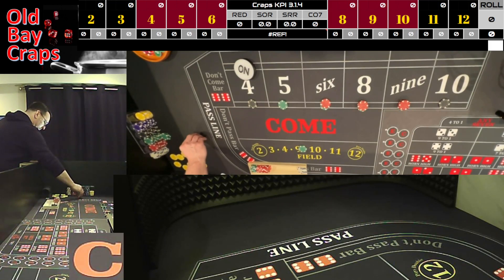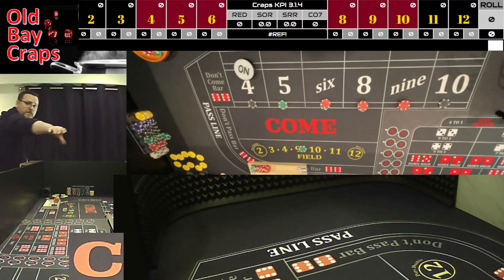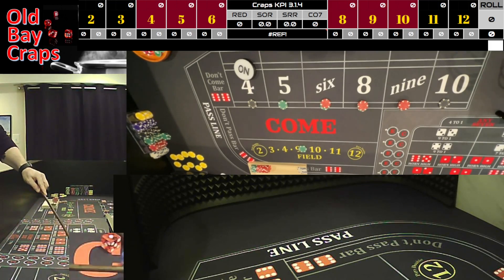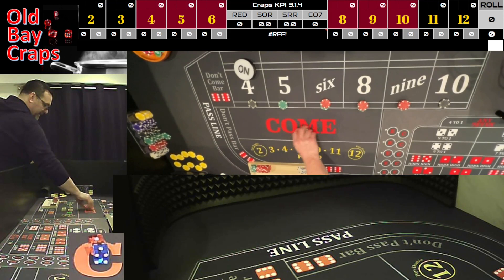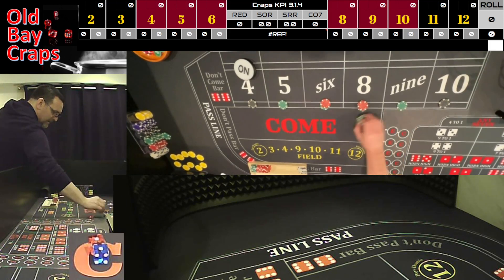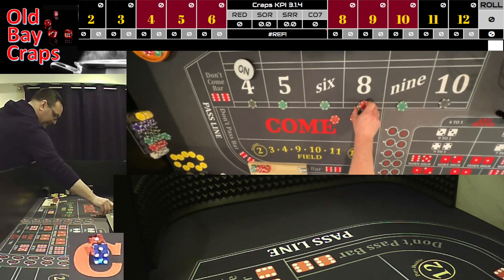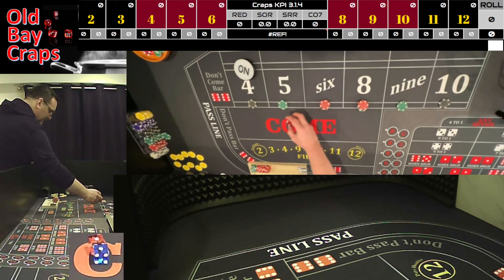We'll go ahead and put a quarter in the field. Taking the four-two, four-two and pitch it down twice to five-three, five-three. Dice out — we have aces! That's going to win double in the bubble, we're going to take that.